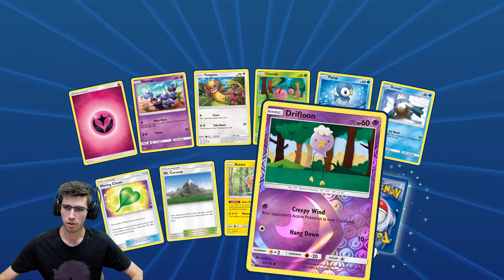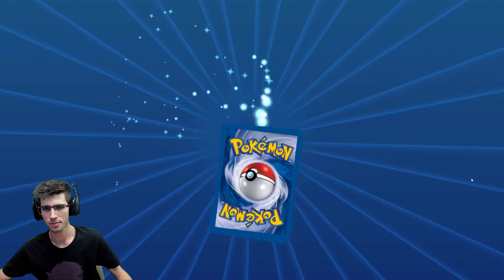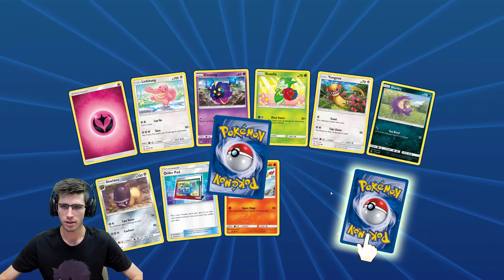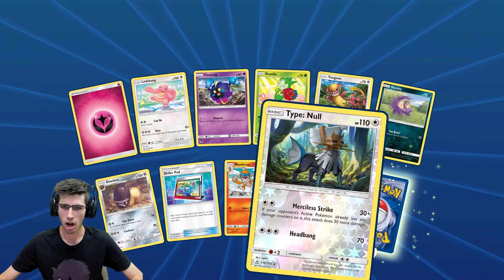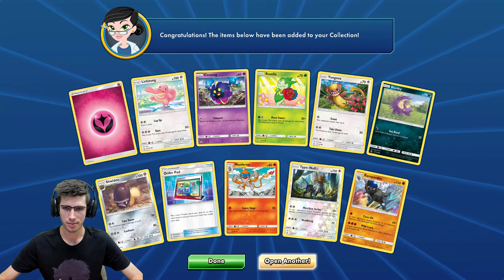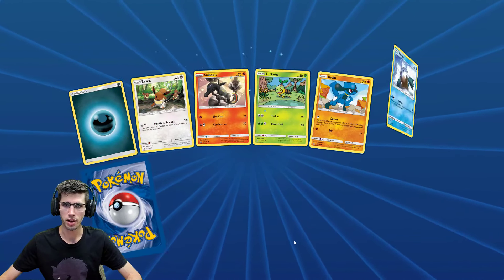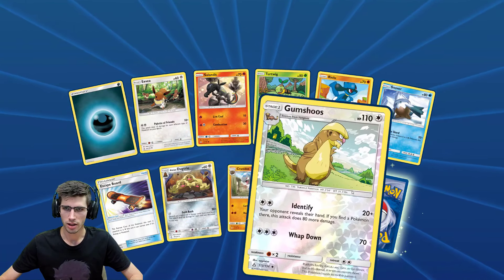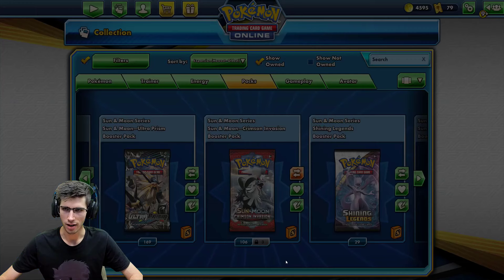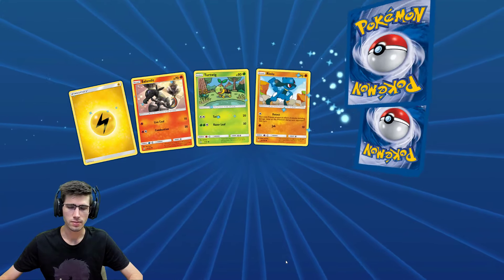A Drilbur Reverse Holo and just an Abomasnow regular rare. A Type: Null Reverse Holo Rare and a Rampardos Holo Rare — that's a new one! Inside this pack we have a Snorunt and the Gumshoos — the almighty Gumshoos — and an Electivire regular rare, so that's a new one.